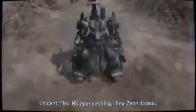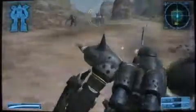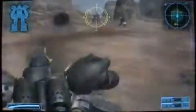Unidentified enemy is approaching. Use the on-types. Unidentified enemy is approaching. Use the on-types. Unidentified enemy is approaching. It's to do the move.